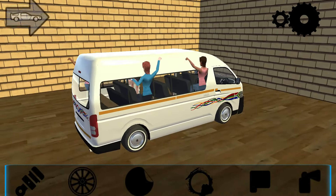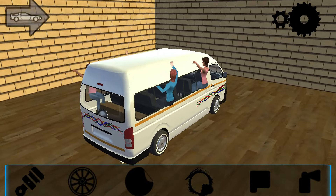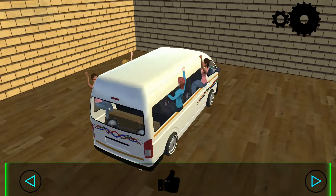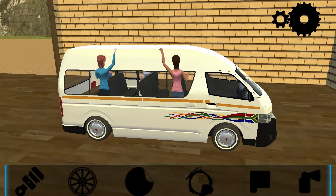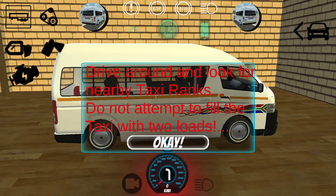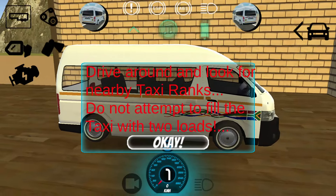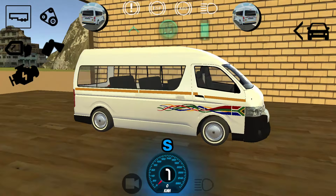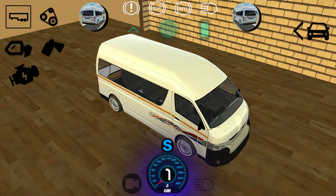As you can see we have the taxi over here and some dancing ladies over there. Let's just configure the wheel and that's it - let's go ahead and start driving. We're in the game now and it says: drive around and look for nearby taxi ranks, do not attempt to fill the taxi with two loads. Okay, understood. So this is the taxi, let's start the engine.